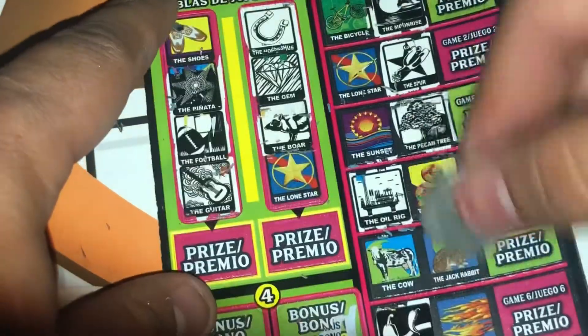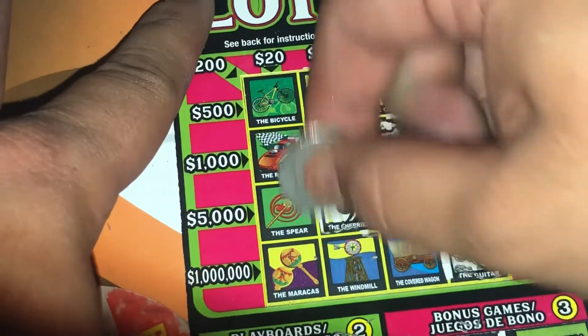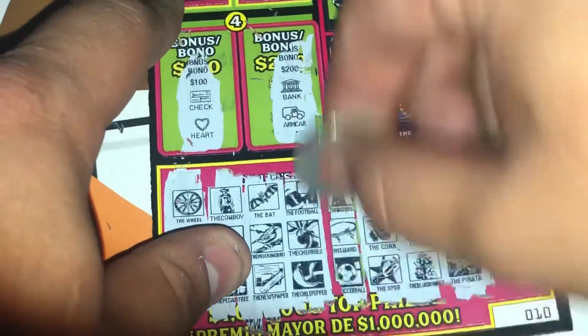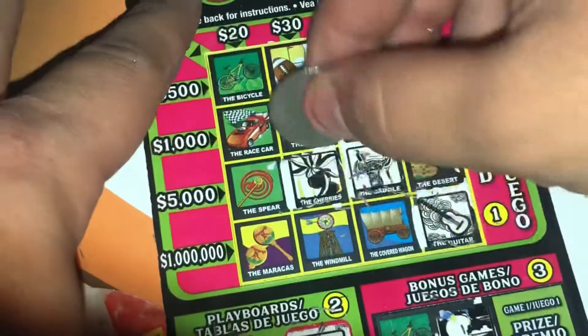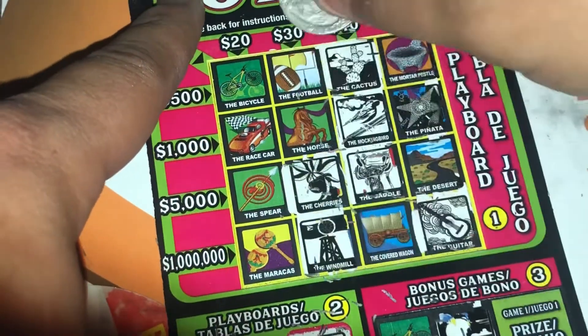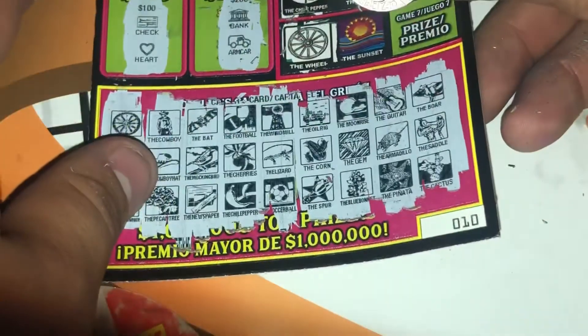No cherries — cherries. And that's it. Let's see: windmill, soccer ball, lizard. Windmill, windmill, windmill, windmill — not enough. We missed the football but still not enough. Lizard, soccer ball. So we got a loser. We got a loser on that one.